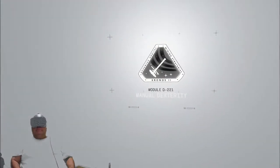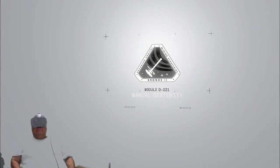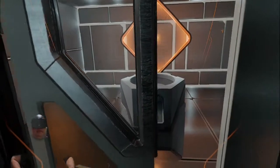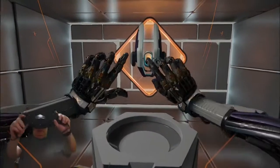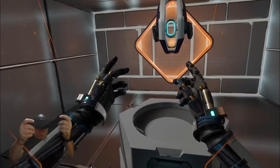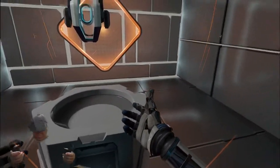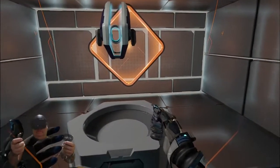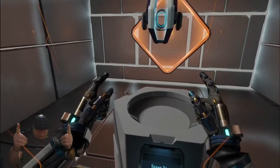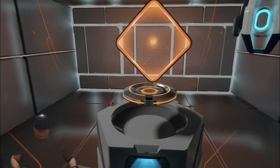Module D-221, manual dexterity. Okay, get used to our hands. Central AI for the Kronos-2 orbital mining facility — I will guide you through this calibration program. First, close your hand to form a fist. Now extend your index finger. Good — to proceed, use your index finger to press the hollow button in front of you.